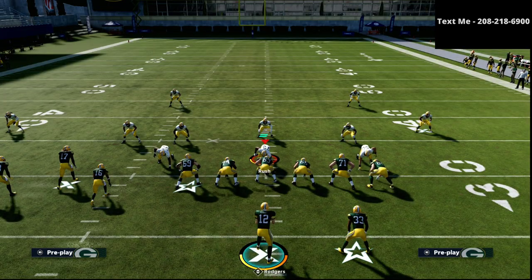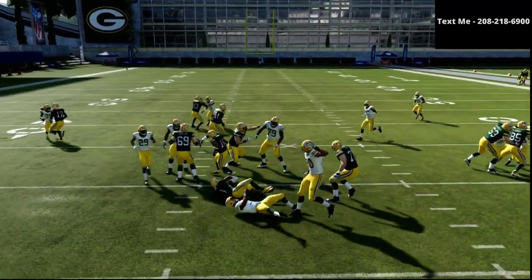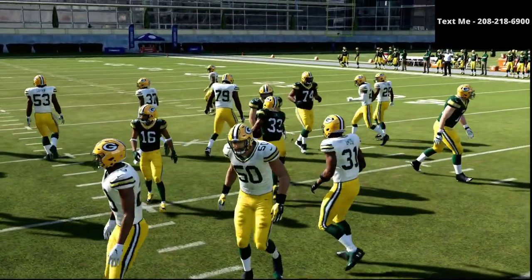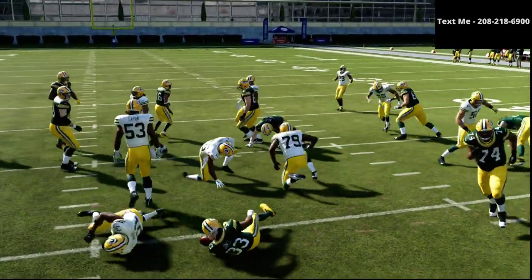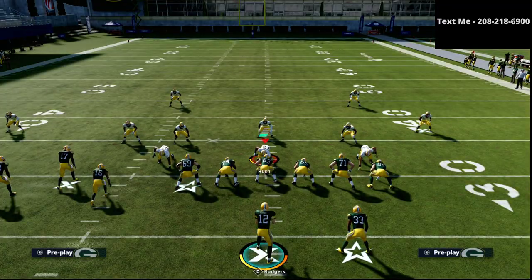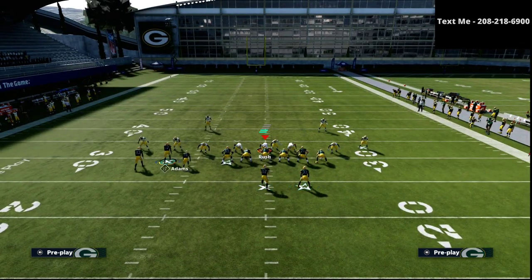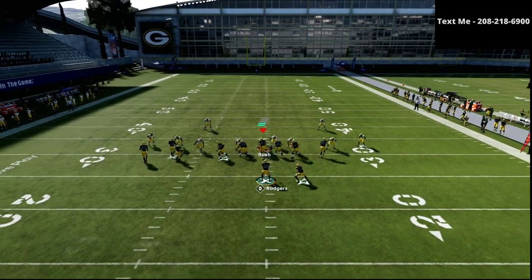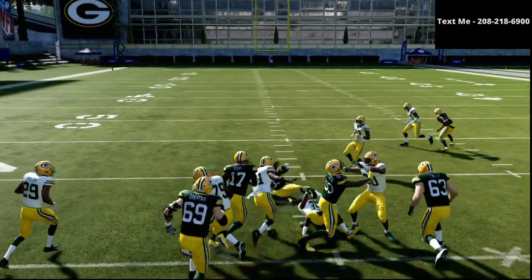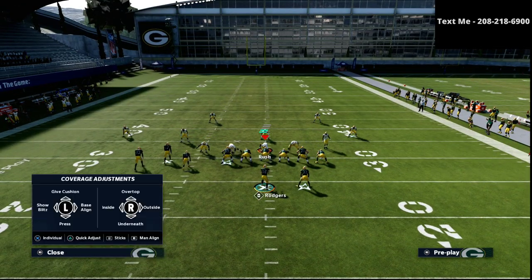The next type of run I want to go over is a run to the middle. If I just run this play straight, I'm going to run right into the linebacker — that's what happens, and it's very consistent. But if there's no linebacker right there, you don't have to worry. You're really only trying to get four to five yards. One simple little trick: I'm just going to motion this guy to the left one step, then snap. The blocking changes — the tackle will now take the linebacker. It's a much better matchup, and you can consistently work down the field.